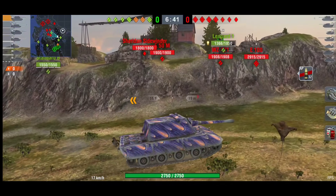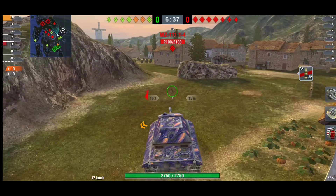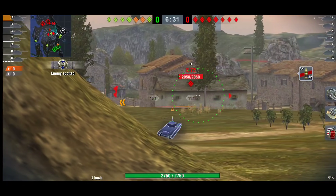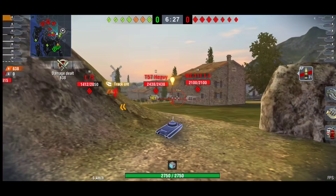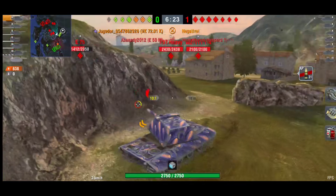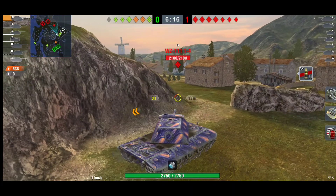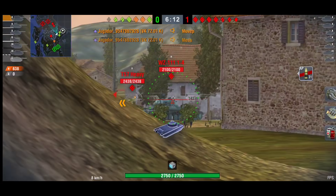Straight away I thought okay — it's not very often you have a battle around this area. I think they chose to go around here because there were no TDs. When you have a TD, most of the time they go into that TD position in spawn. There goes the Leopard 1 within 30 seconds of the game. Going around this side of the map was probably the best option considering there are no TDs to snipe you.